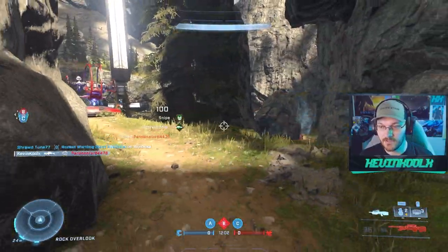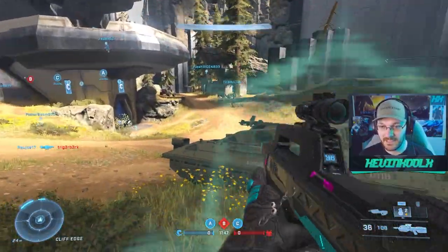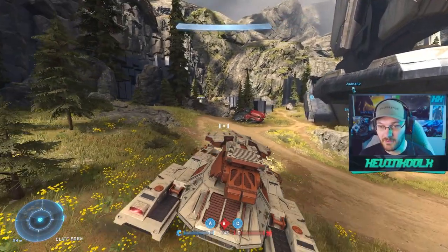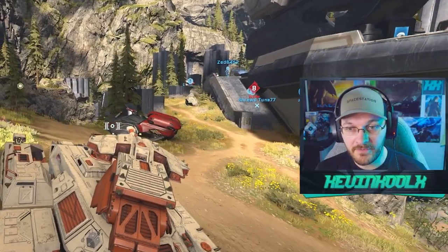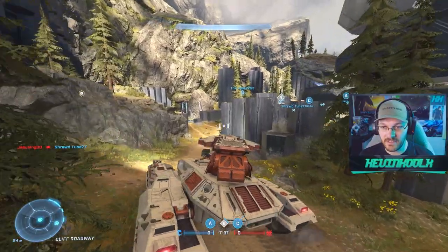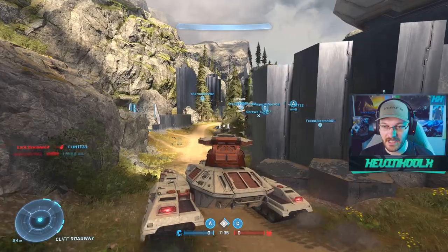Just line it up and take the hit. A tank! I'm starting to feel like things have improved with the experience of Big Team Battle. You can actually jump into vehicles now because they spawn on the map — it's a big difference.